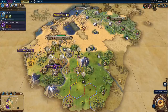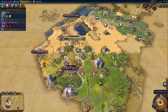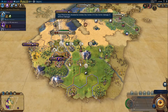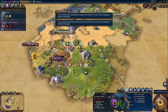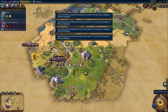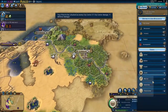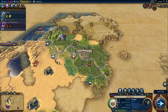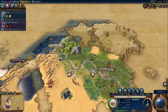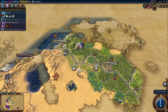We're going to go State Workforce. Do we want to change anything? Yes, we do. We want to go Urban Planning. Let's grab a Trader, and here I'm going to purchase a Builder. Let's grab Fish.